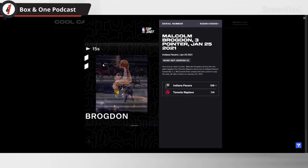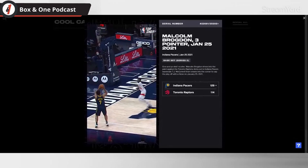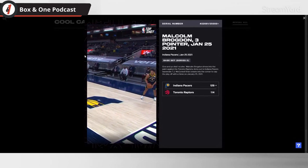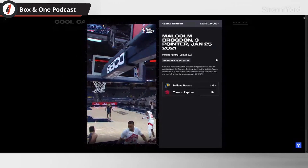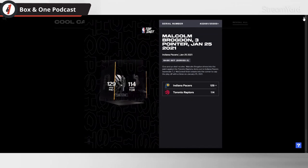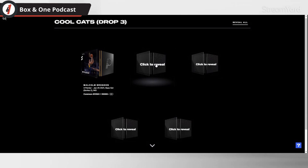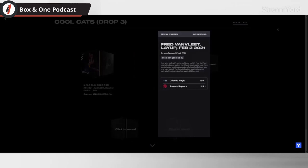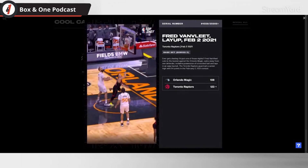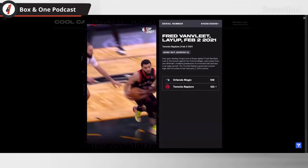First one — Brogdon three-pointer! Not bad. Oh, it was against the Raptors too. He was the only person on Milwaukee that gave us trouble during the playoffs, and getting rid of him kind of changed everything for Milwaukee — probably a stupid move when you look at it, now that they gave Dru $40 million. Oh, a Raptors one — a layup! You got a double. This one might be a higher serial — 4,500. Not bad.